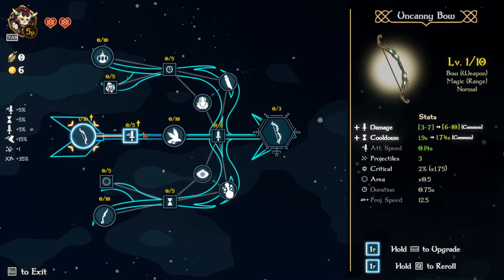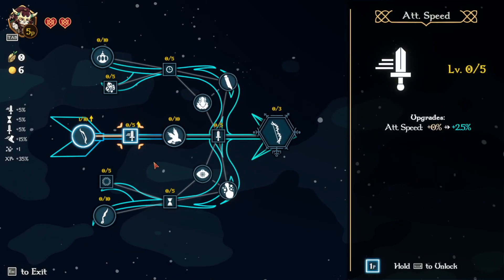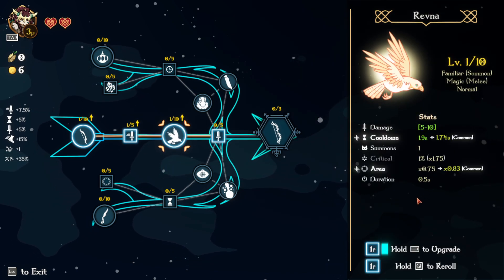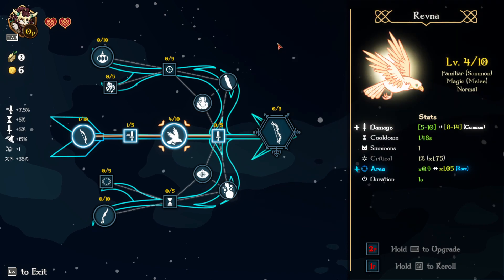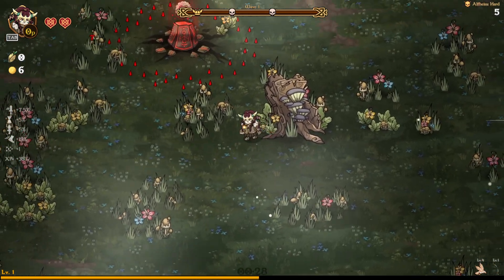We're gonna start with the bow and let's instantly invest into Ravana. We're gonna go with a bird build today, hopefully it's gonna be good. I have no idea how good the bird is as a build itself. Area and damage sounds good to me — projectiles is definitely something I want though.